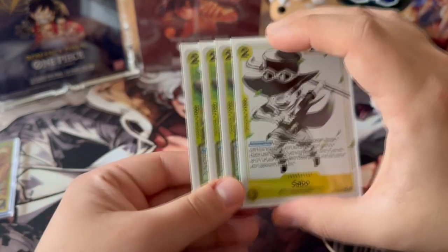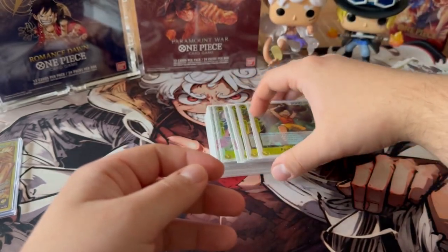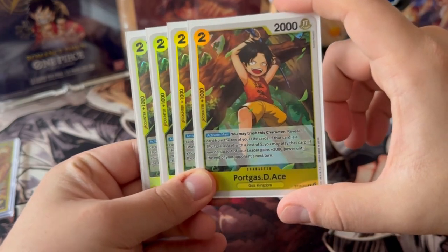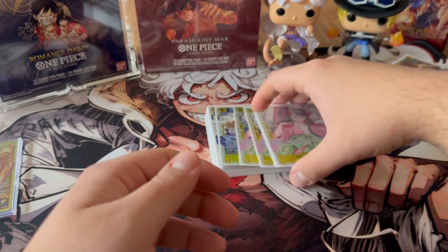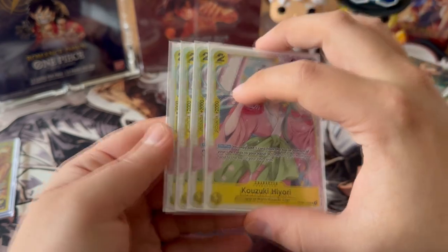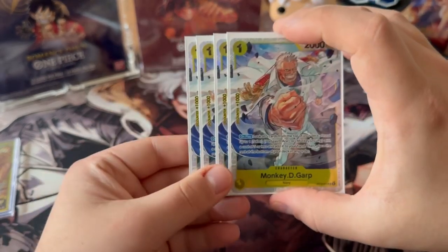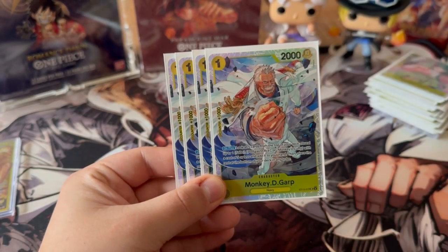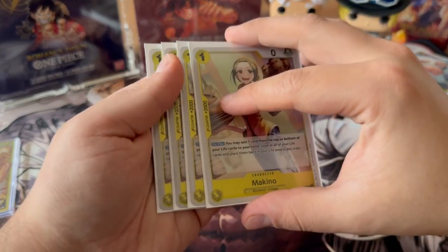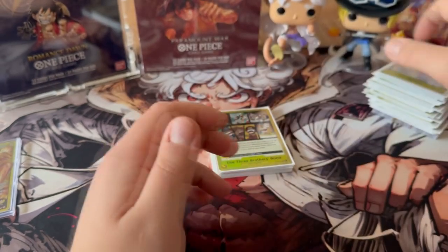If we run Luffy we need to run four Sabos — that's pretty self-explanatory. Because we're playing the three brothers, we also need the third brother: four copies of Ace. Then we move on with Hiyori as a four-of — she helps you get your big brothers out and she's also a great counter. We're running four copies of Garb to search your key cards and set up your plays, and four copies of Machino.